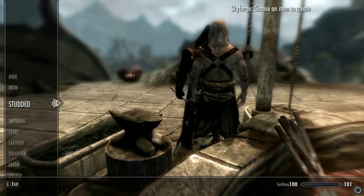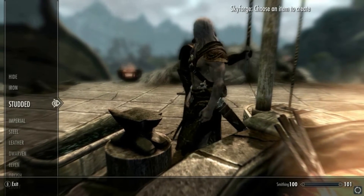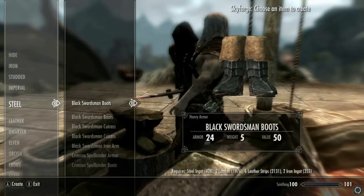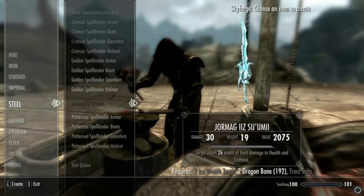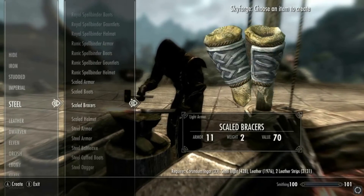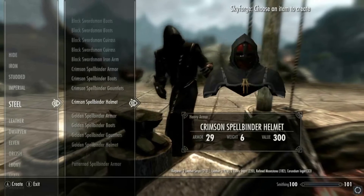We're obviously at Dragonreach at the Sky Forge - I'm pretty sure you can make this at the anvil so I won't worry too much about that. We're going to go into steel and as you can tell here are the different sets - obviously crimson and gold, golden, and then loads of whites, golds, blues, loads of different things here.